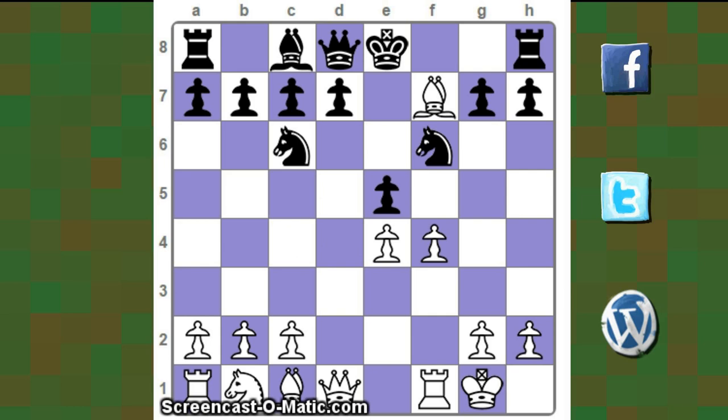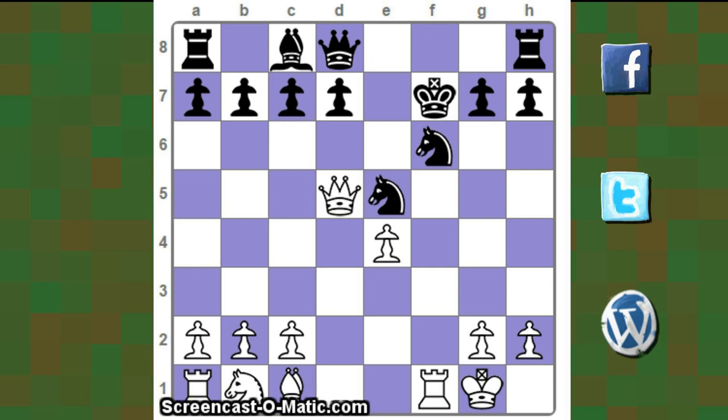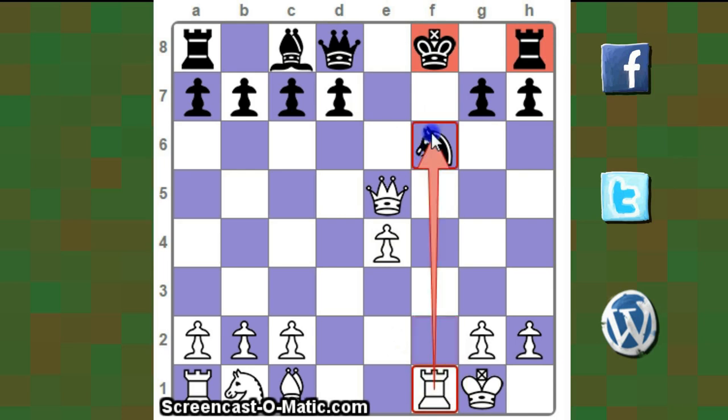In the game king f8 was played, but let's look at what happens if after bishop takes f7, king takes f7 — then f takes e5. If knight takes e5, queen d5 check. The queen cannot be captured by the knight because it is pinned by the rook, so king f8 and queen takes c5. Now white is down by one pawn, but the black king cannot castle and will have a hard time bringing the h8 rook into the game. The f-file is completely open and dominated by the rook on f1.